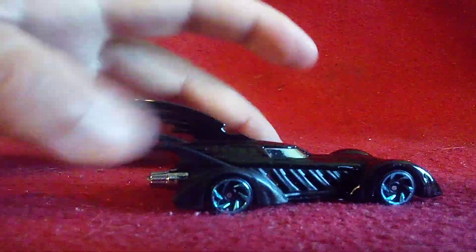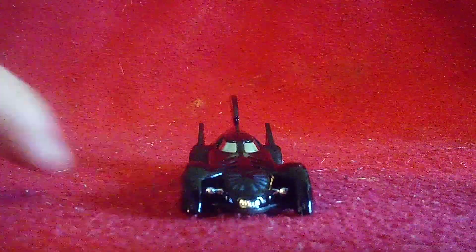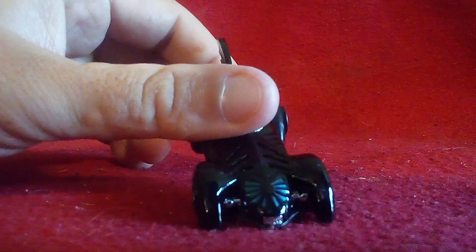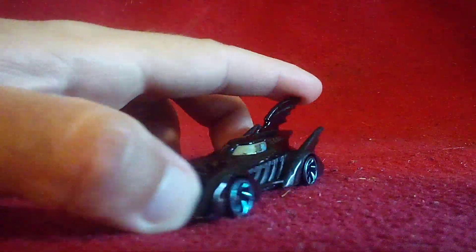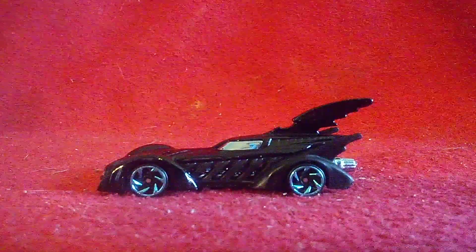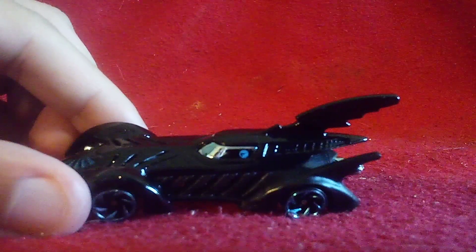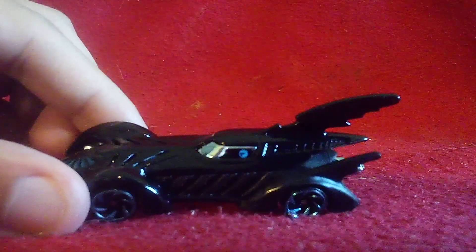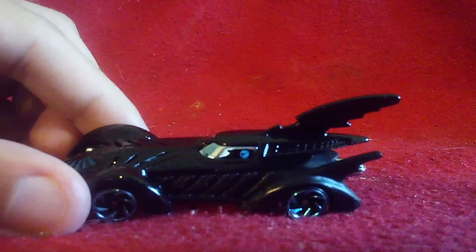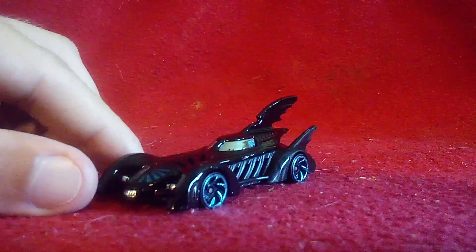On the front side there's more chrome and a little cool detail. There's more blue paint over here as well. Now let's take a look at the other side — you guys want to know where the treasure hunt logo is located. Take a look right here — that's the treasure hunt logo on the other side of the window, and it's painted light blue. That's different compared to most other treasure hunts so far, but it's a beautiful Batmobile.